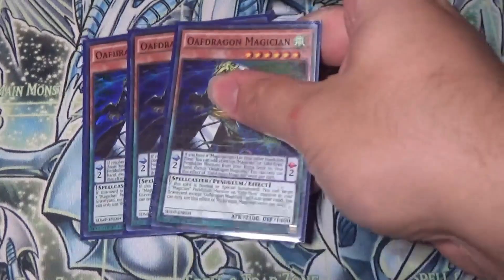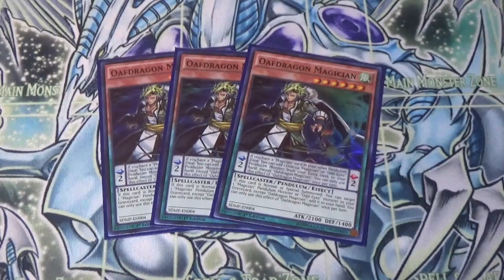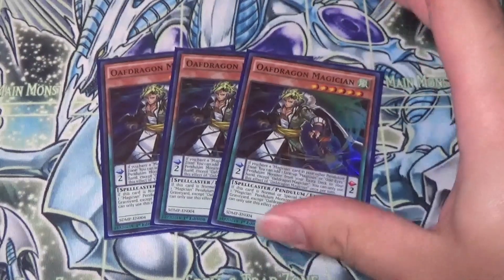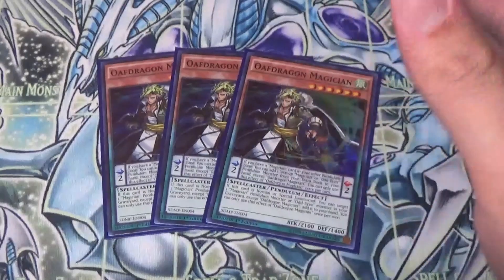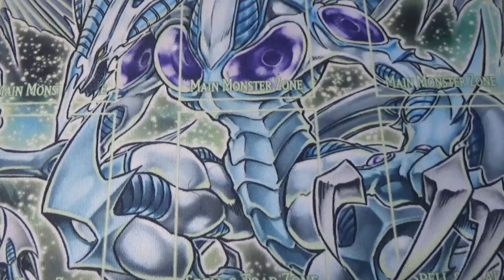Next up, we play 3 Ulf Dragon. This is your primary low scale. Like I said, this is the card you use to add Harmonizing Magician back to your hand, or actually any Magician, but it's a good way to add Harmonizing back so you can reuse it over and over again. This is also the card you use to Synchro Summon into Baron de Fleur with Harmonizing Magician. That's why I put 3 in here — it does a lot for the deck. It's your Synchro Summoning material and your scale. It also has a decent effect where you can Special Summon a monster from your graveyard, but since Pendulums mostly go to your extra deck when destroyed, you don't really use it too much.